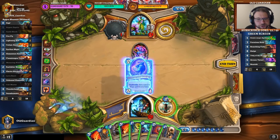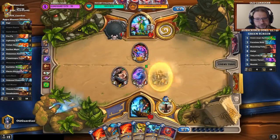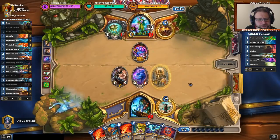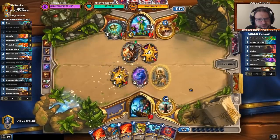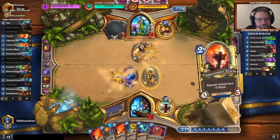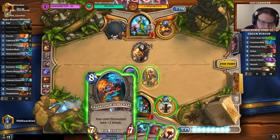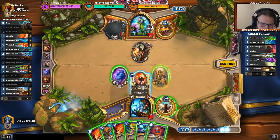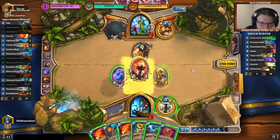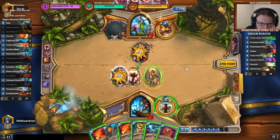Yeah, this one I couldn't do. This time I couldn't make it. This is the best I can do. He has lethal. No lethal. Quartz Elemental isn't strong enough. I need the Flametongue Totem and Zap, right? I think I do. But any time he finds some damage, he's all good to go. Let's see what the Mage spell is that I can find. Well, that's an interesting Mage spell.